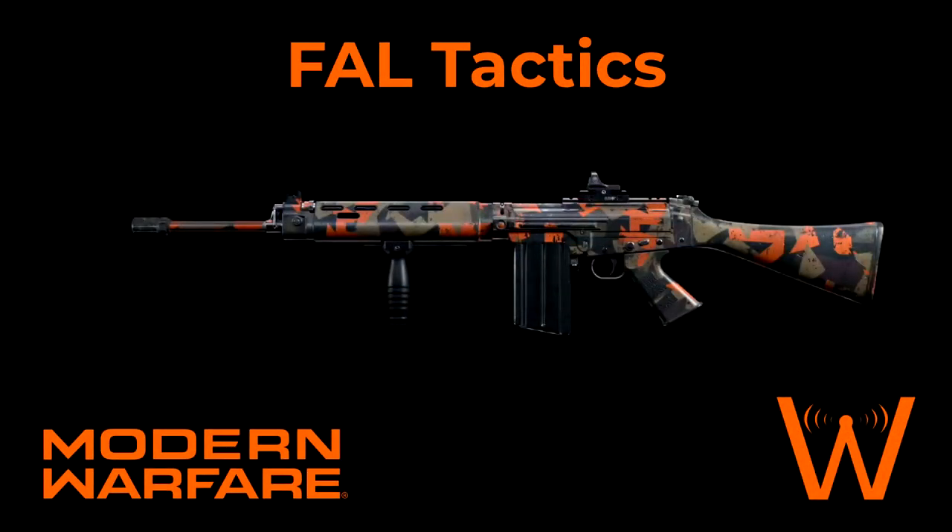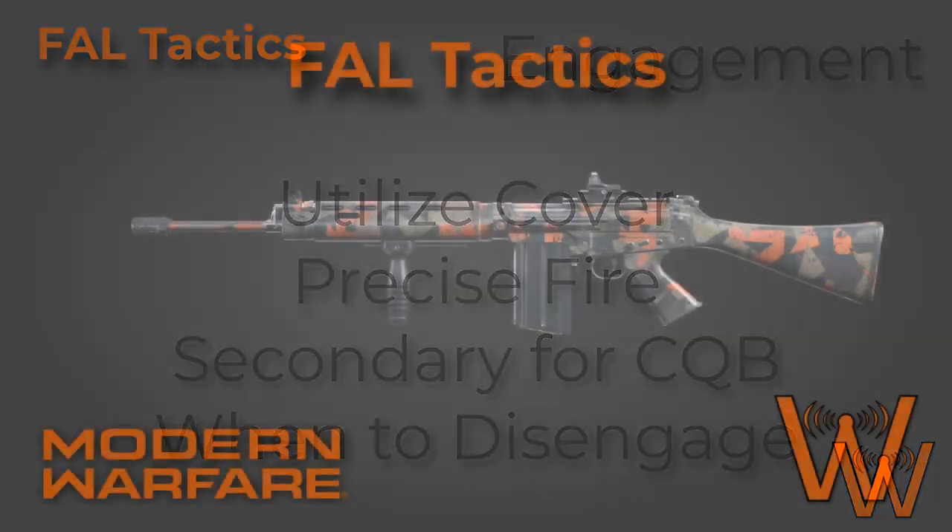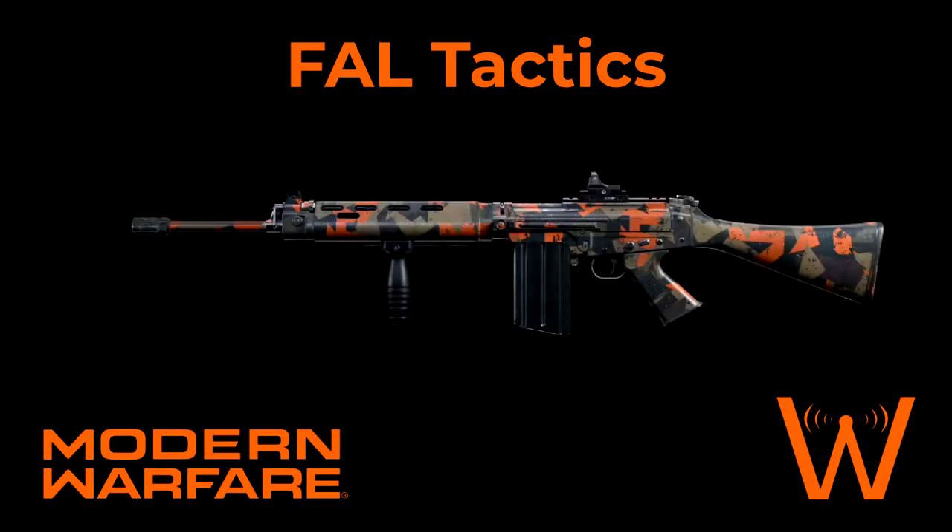That's it for our engagement portion of the FAL tactics for Modern Warfare. In quick summary, we went over utilizing cover, using precision fire, focusing on having a secondary weapon for close quarters engagements if that's important to your play style, and knowing when to disengage when you're at a disadvantage with the FAL. Hopefully this video was helpful — make sure that you subscribe and go to wheezeysgaming.com.